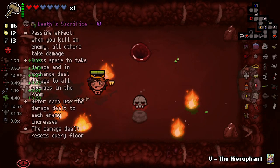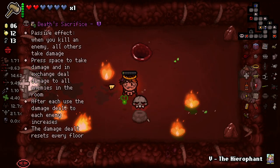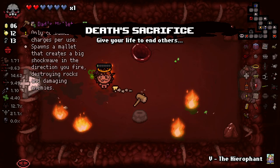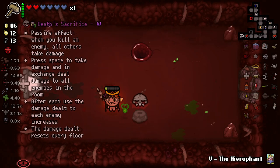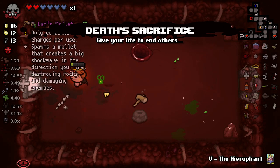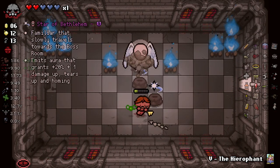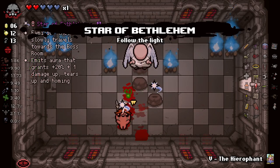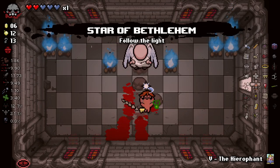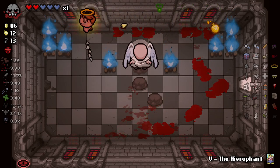You have been bested. Death Sacrifice — passive effect: when you kill enemies, all of the enemies take damage. That's going to work really well with Black Doll, which essentially does the same thing. We've also got a Reflected Star of Bethlehem here, which is going to give us two Stars of Bethlehems. I genuinely don't know how that will work, but happy to have them I guess. Also, we might as well do this.